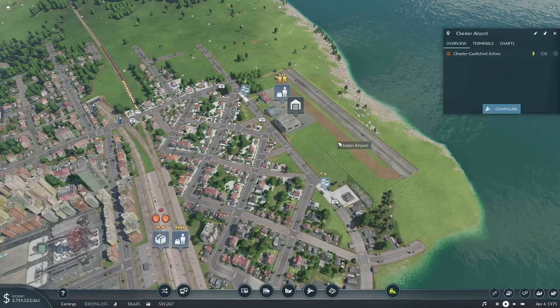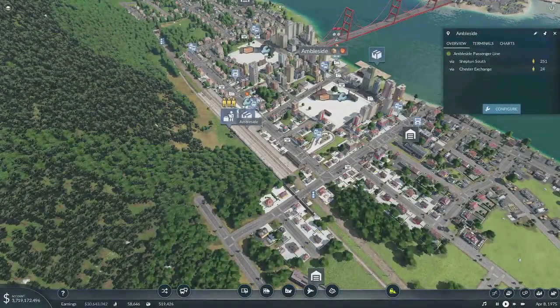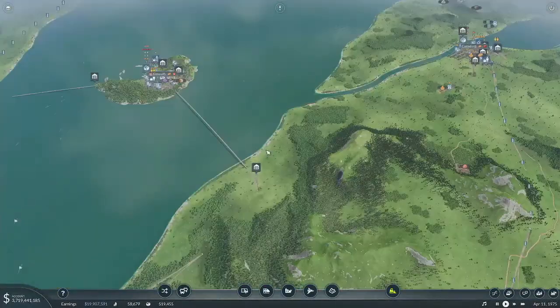I added a couple more planes onto it too. 32 there, but this is where they're all at right here — it's 251. I may have to get the passenger track at least double-tracked and get an additional train on there.